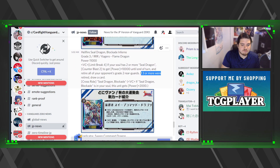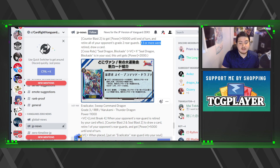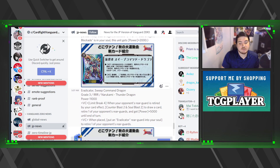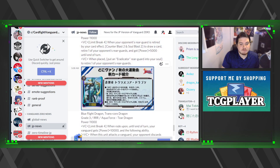Next we have Eradicator Sweeper Command Dragon: limit break four — when your opponent's rear guard is retired by a card effect, counter blast two, soul blast two to draw a card, retire one of your opponent's rear guards, and get plus five thousand until end of turn. When placed, put an Eradicator rear guard into your soul to retire one of your opponent's rear guards. Sweeper Command looks nasty — I don't think they updated him in any way, but that's pretty good.